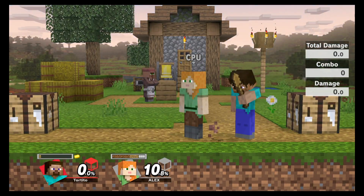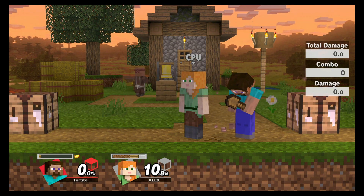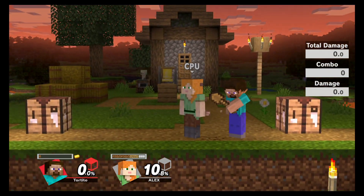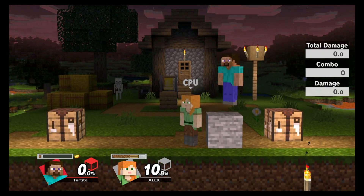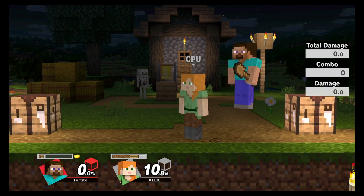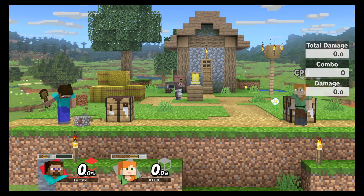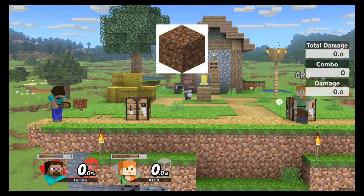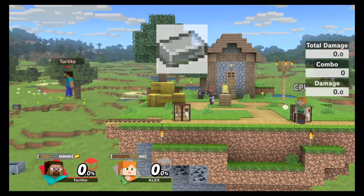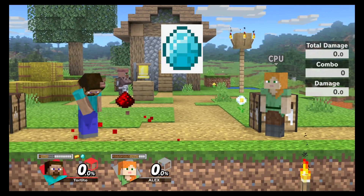To mine for resources, you don't just press B because nothing comes up even if you mash. What you have to do is hold down B. There are six different resources you can dig for: dirt, stone, iron, redstone, gold, and diamond.